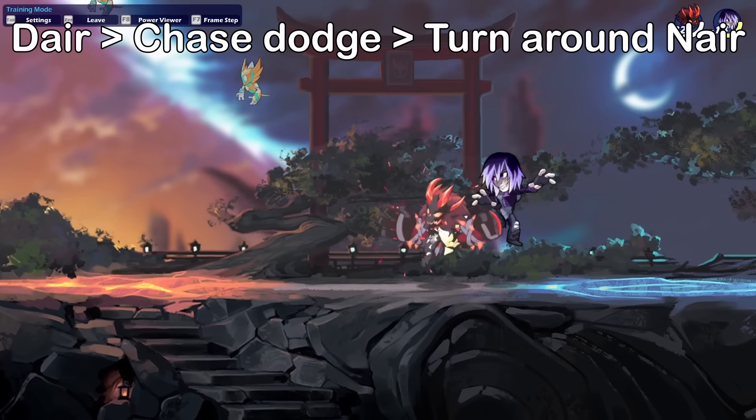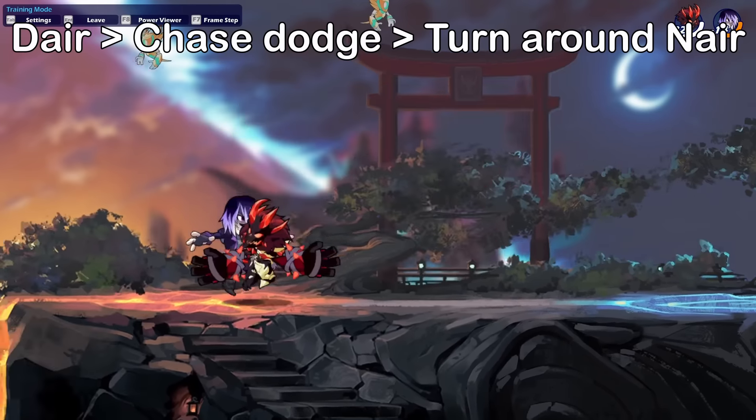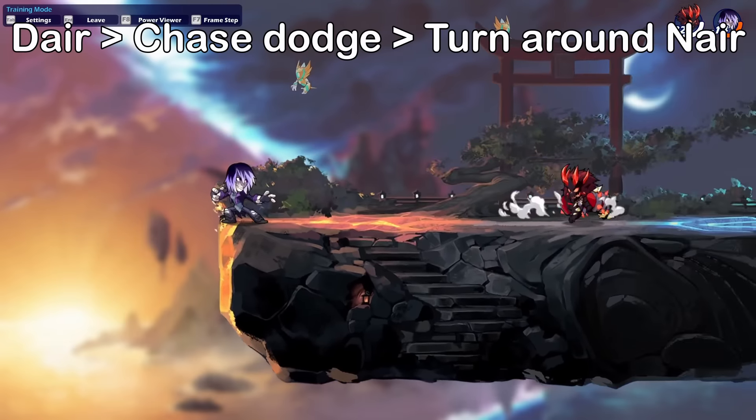This one is pretty self-explanatory. You chase dodge, then you have to turn around in the middle of the chase dodge, grab them with the n-air, and then continue the combo.